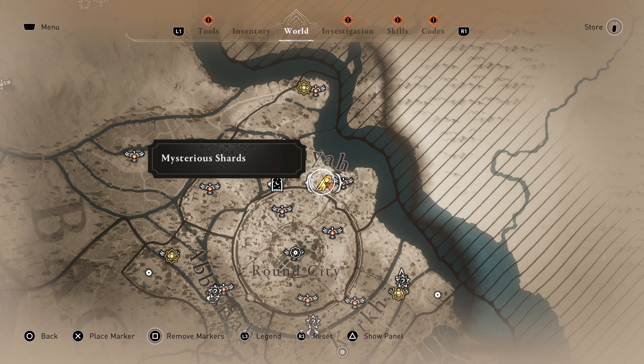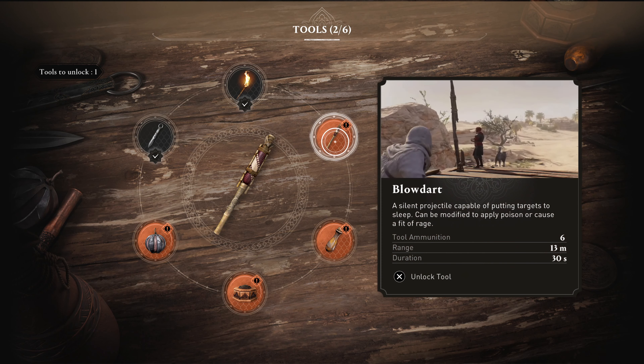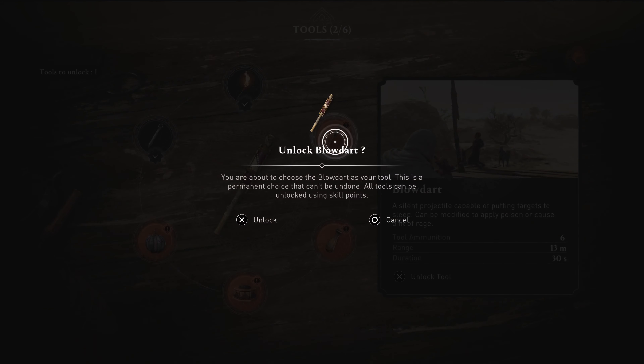So let's go ahead to selecting our tool we're going to use for this trophy/achievement first. Upon completing your first assassination you'll be able to unlock a new tool. Unlock the blow dart — very important since this is a highly missable trophy/achievement. Go ahead and do that now, and there we go.